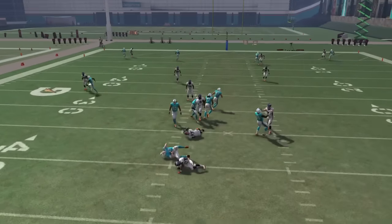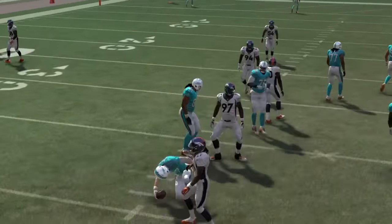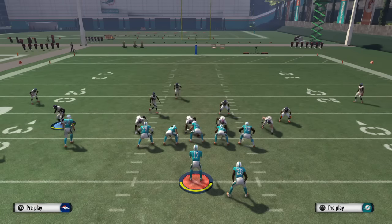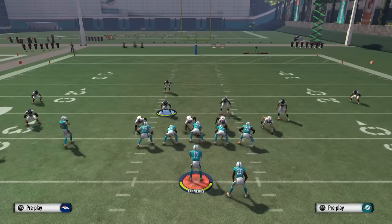You can also QB spy the opposite defensive end that you're rushing from, so just in case he tries to scramble to the left, you can automatically send the spy, or stop any quick drags over the middle.